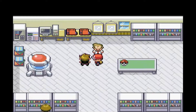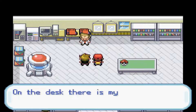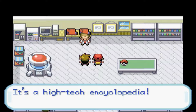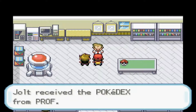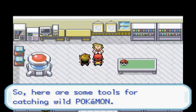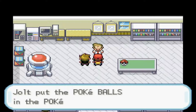Back at Professor Oak's lab: 'I almost forgot — what did you call me for? I have a request for you too. On my desk there is my invention, the Pokédex. It automatically records data on Pokémon you've seen or caught — it's a high-tech encyclopedia. Jolt and Kaz, take these with you.' So we received the Pokédex. You must catch Pokémon to obtain complete data. And here are some Pokéballs to catch wild Pokémon — so with that we have received five Pokéballs, meaning our Nuzlocke has officially begun.